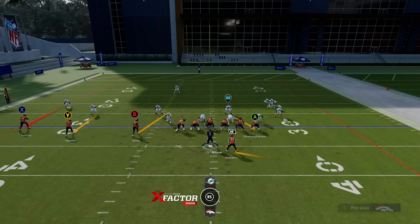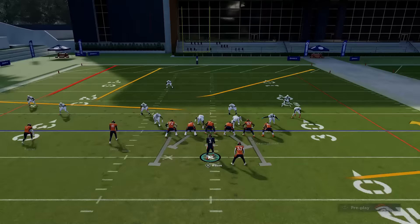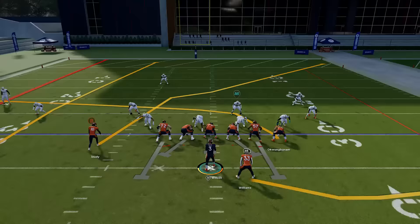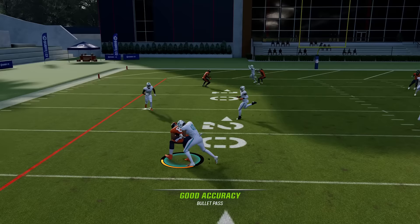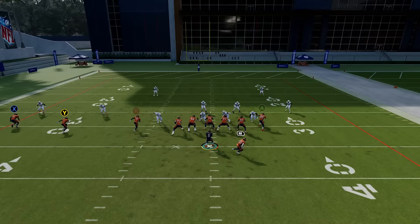Number eight: how to attack zone. One of the best concepts to attack zone coverage is verticals out of a trips set with three receivers on one side of the field. Against cover three, the seam streak is going to be open — it's a very easy pass. The crossing route over the middle can also get open if you time it right, though it's a riskier throw. Put your tight end on a drag as well, since drags do a good job getting underneath zone. Against cover two, attack the outside receiver in between the cornerback and safety for a big gain.